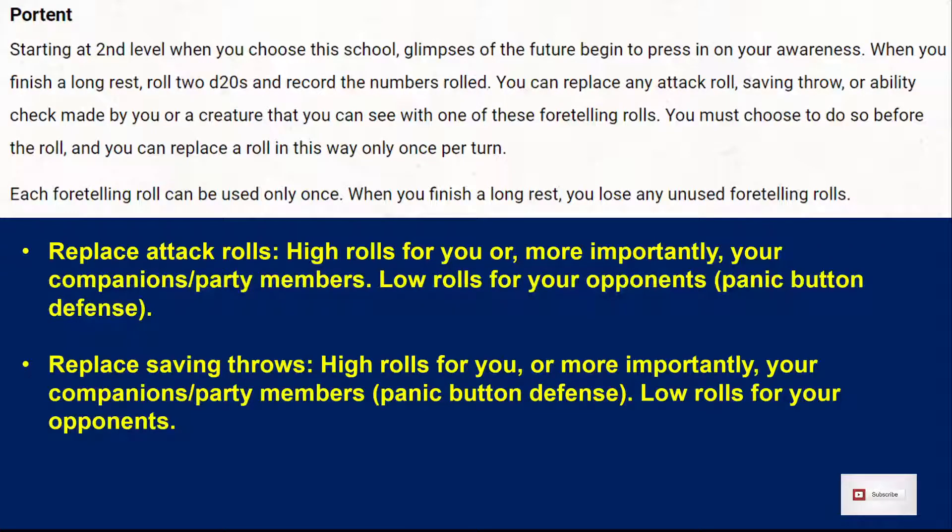To be clear, you can replace any attack roll, saving throw, or ability check made by you or a creature that you can see — and that includes a friend, and that includes a foe.